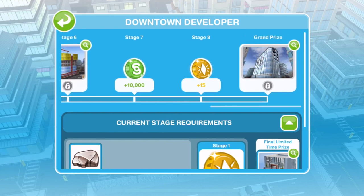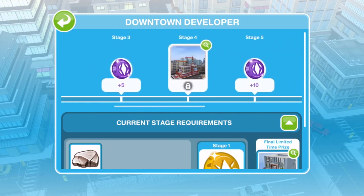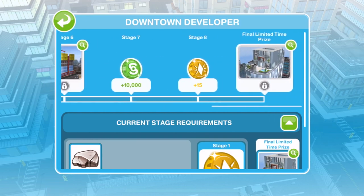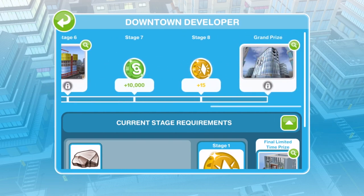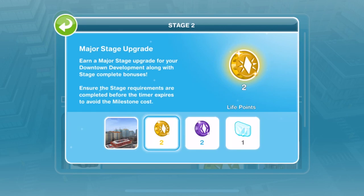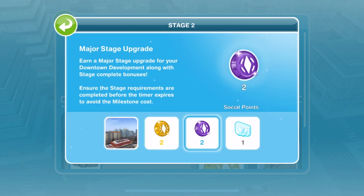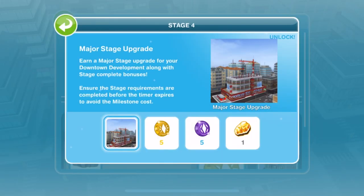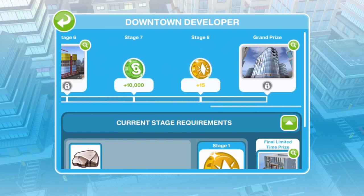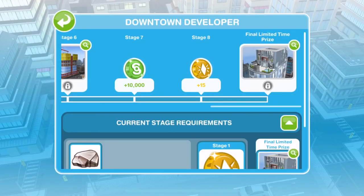You can click on the magnifying glass to get a more in-depth look at what you're going to win in each major stage — you'll get floor one, two LPs, two SPs, and some glass which you will need later on. You can also see what you'll get at stage four, stage six, and the grand prize. You do get some LPs and SPs with the grand prize as well.